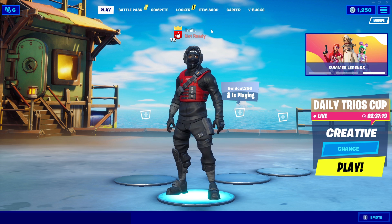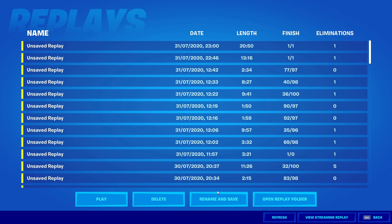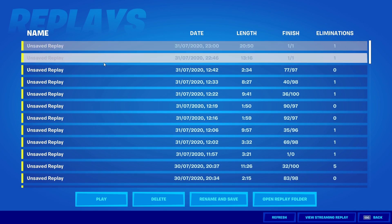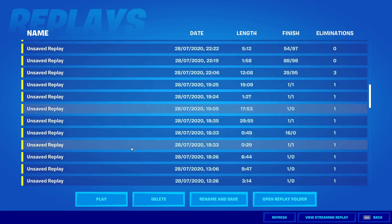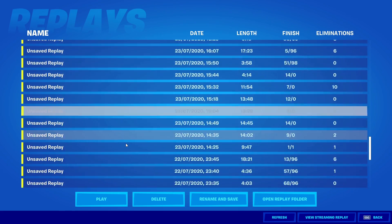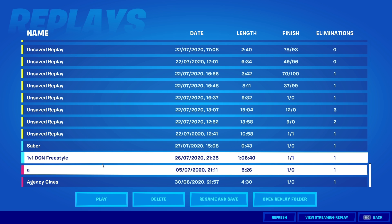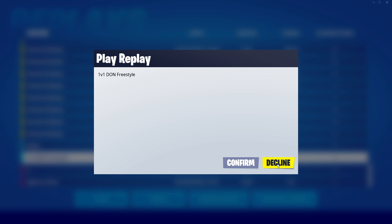When you're getting your cinematics you have sort of two options. The first option is to go to your replays and find the replay where you did the 1v1. I've already saved mine, so your first option is to find it and use the cinematics from there. Or if it's corrupted or you can't find the right cinematic you want in the replay, you can obviously remake it yourself.